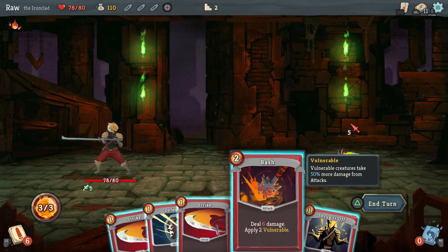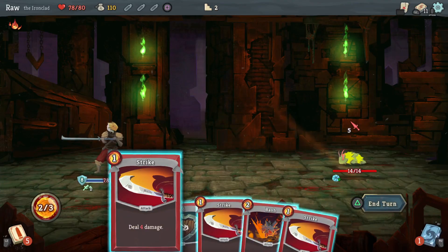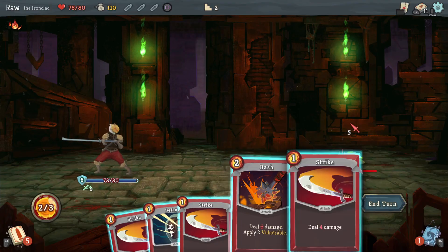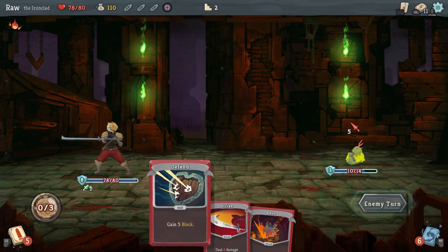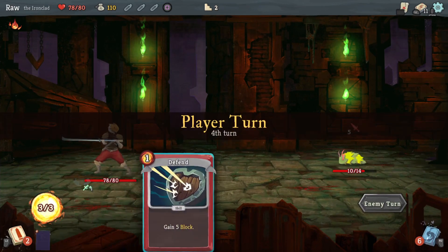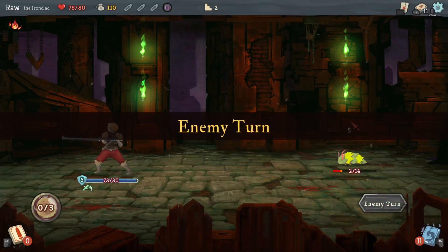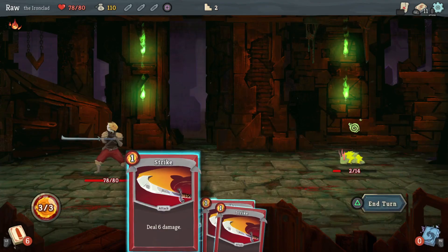We're not gonna be able to kill him — he's got 14 health. I guess I'm blocking. I've got as much defense as I need. Six, yeah — two of these give me eight, that's two additional damage, but he shelled up anyway so it didn't even matter. I need 10 damage and I'm too weak to actually get it, so it's gonna take me one more turn. Alright, get him out of here.